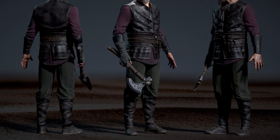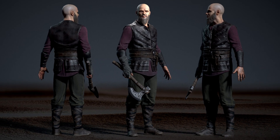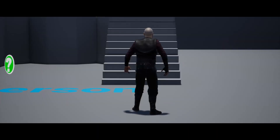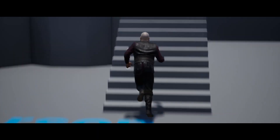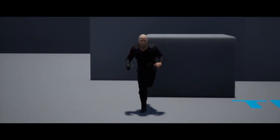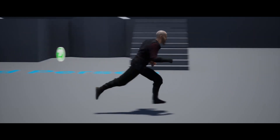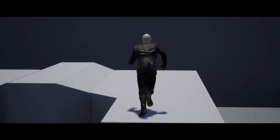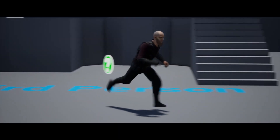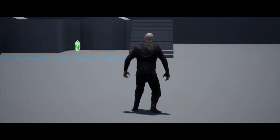There is one character with a vertex count of 15,200, three materials and material instances with 13 textures, all 4K. The Gothic Cathedral asset pack is normally £67 but on sale for £33. This Viking character is normally £38 but on sale for £19.